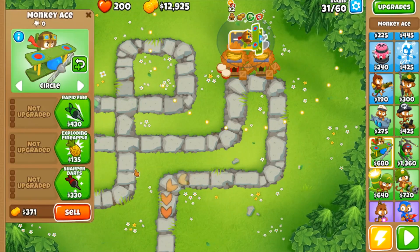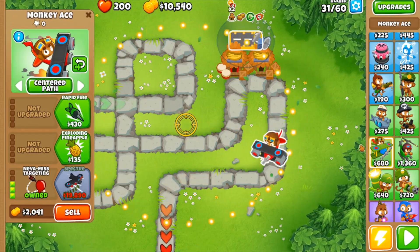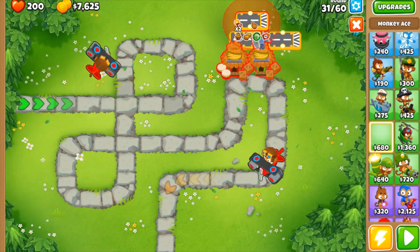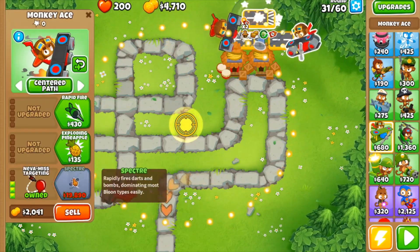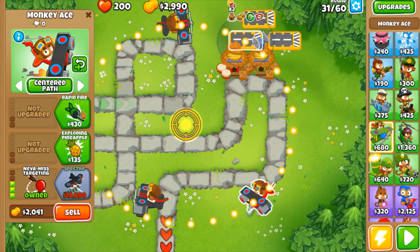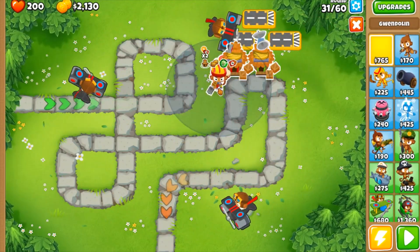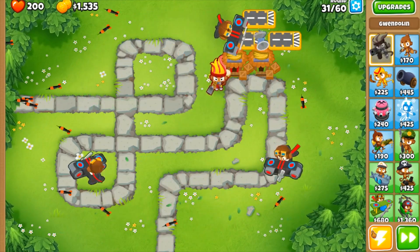Then you go over here and place down three planes, each getting Nipp upgrades, then rapid fire. Come over here and place down Gwendolyn, and then you start.